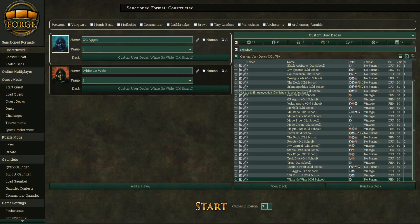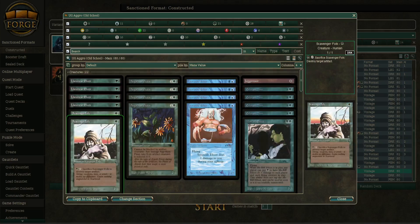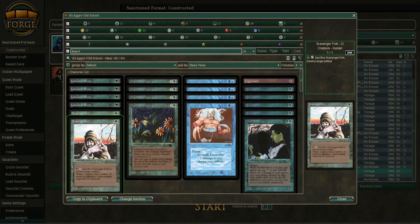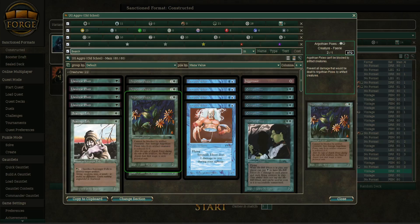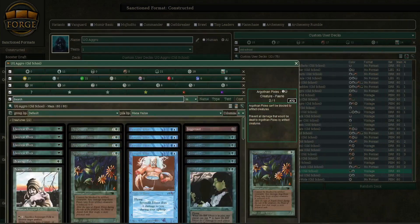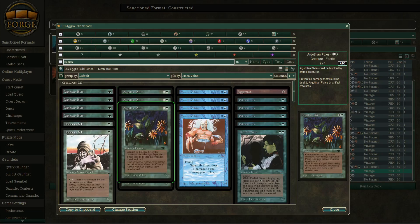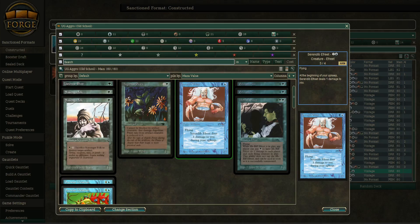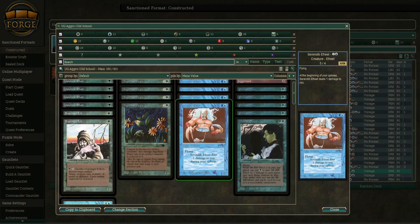We're going to be seeing Blue-Green Aggro versus White Go-Wide. Blue-Green Aggro is, well, a Blue-Green Aggro deck. We have two Scavenger Folk here, which has done quite a good job against decks that are playing cards like Nevinyrral's Disc, saving creatures. We have Llanowar Elves, Pixies — a nice two-drop that sometimes can be unblockable. Not many artifact creatures, though. Possibly useful if they make it through this round, because I think the deck before this was artifact-based, so Scavenger Folk could actually be useful.